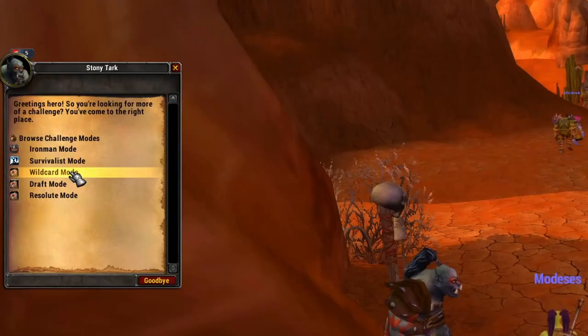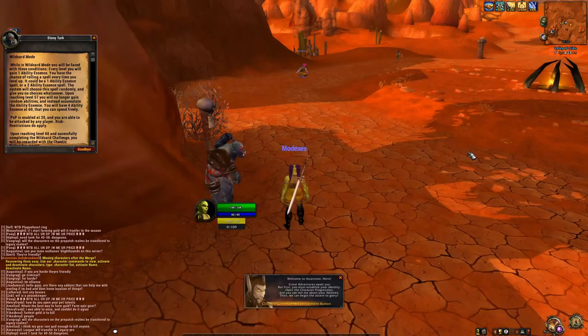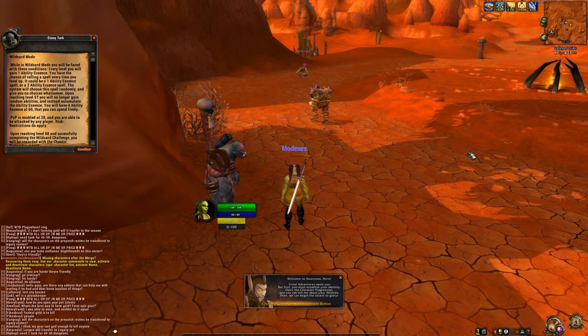Wild Card mode — this is essentially a random ability drafting mode, whereby you start with four random abilities. What this mode does is give you a random ability each time you've accumulated enough ability essences. Most useful spells, abilities, skills, and talent abilities are two essence points, and you gain one ability essence per level. Coming with the TBC Burning Crusade pre-patch and later on in the realm itself, this is going to change — there's a dynamic ability essence system that's going to take over. But that's better saved for another video — I'm going to make a separate guide for the TBC pre-patch.